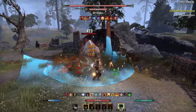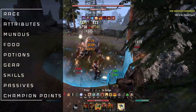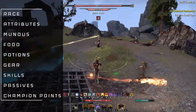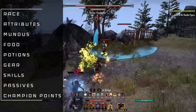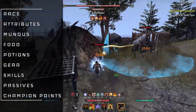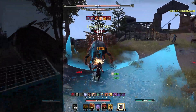As always this is a quick build guide. We'll be going over the race, the attributes, mundus, food, and potions, followed by the gear, skills, passives, and champion points tables. The info will be minimal so I'll only be going over what's necessary. However, do feel free to comment and let me know if you want a full detailed guide or if there's anything I could do better. So with that out of the way, do sit back and enjoy as we go over the Scalebreaker build.